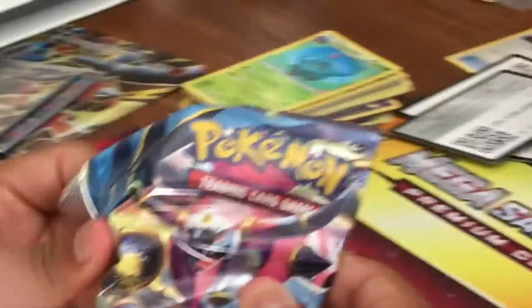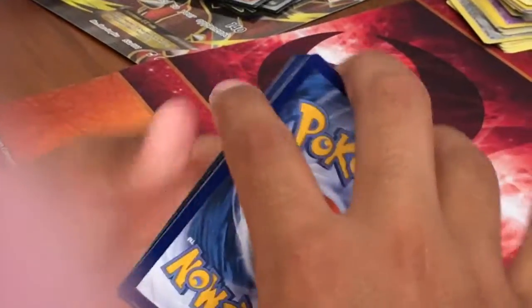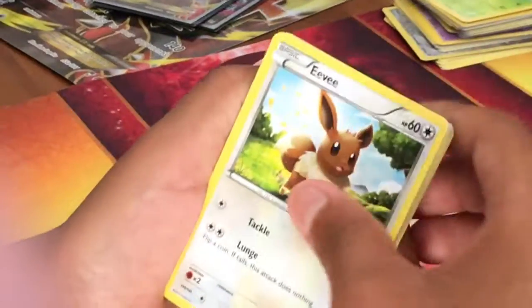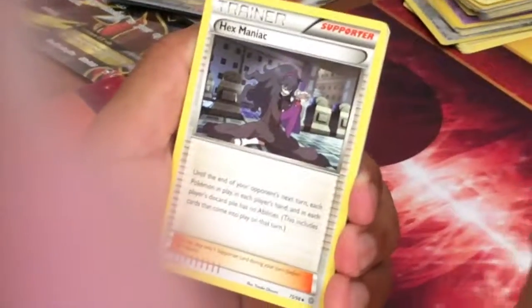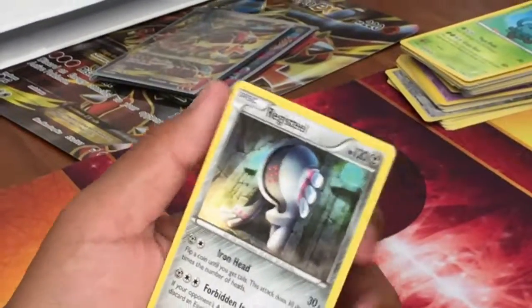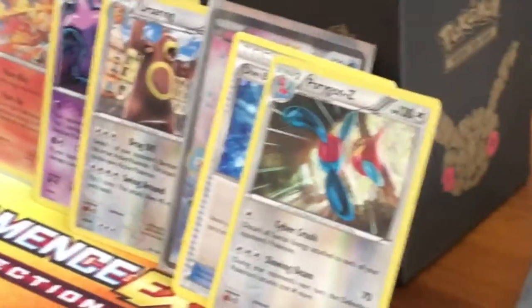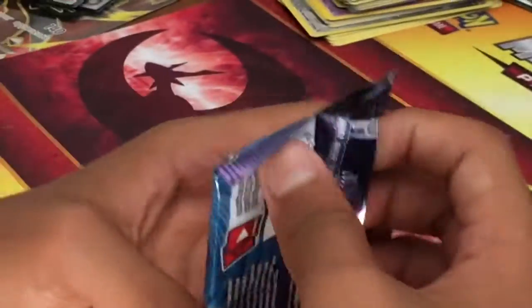Okay, so next: Ancient Origins. There's a good card. Three from the back: Eevee, Persian, Porygon, Larvesta, Golett, Whimsicott, Hex Maniac, Bellosom, Porygon-Z — it's a rare reverse — and a Registeel. Okay. I'm actually really happy with this box so far, so I won't be disappointed if I don't pull anything else.